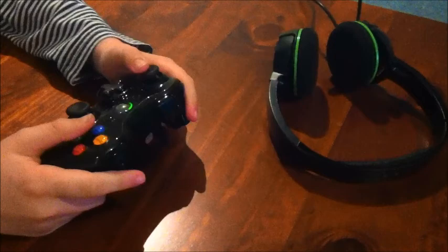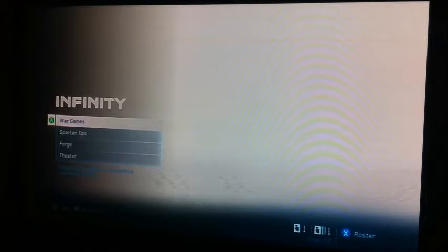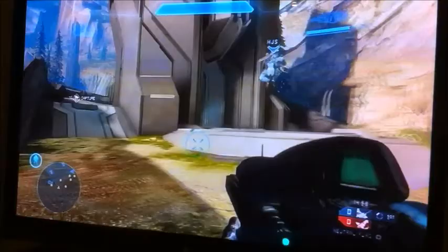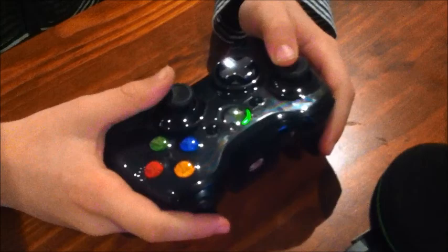This is Griffin here and I'm going to show you how to use a controller in Halo 4. You press A to jump like that.